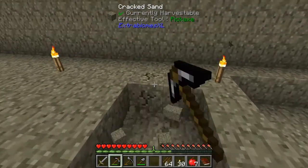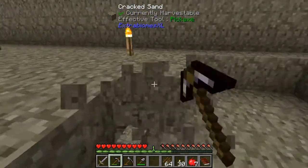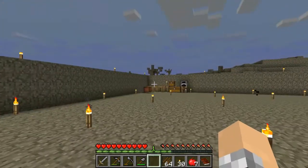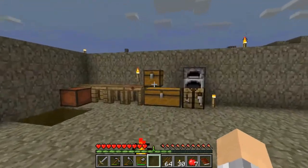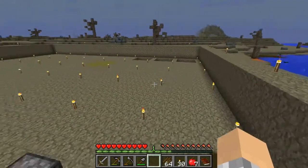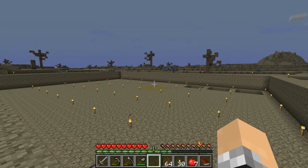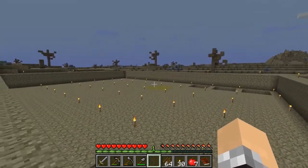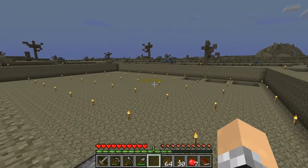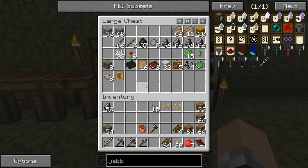Welcome back guys, welcome to another episode of Regrowth. Let me recap — I've secured off the area. My stuff was up there last time. This is the ocean next to me, and over in that grass patch is where the hay bale man thing was with the spawner underneath it. I've destroyed the spawner — it was only a zombie one. If it was a skeleton I probably would have kept it.